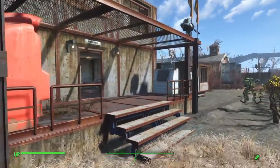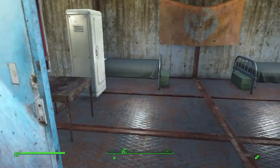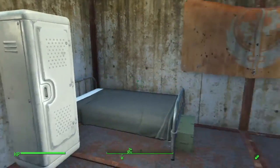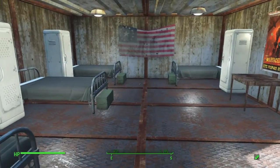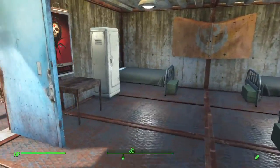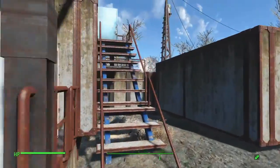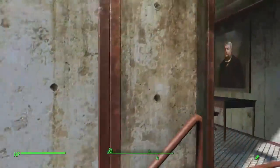Then we'll go over to one of the barracks. I really wanted to make a good military style barracks, so I set them up with beds, foot lockers, and regular lockers — to give it more of a real military feel rather than individual houses for everyone. The same setup continues up on top as well.